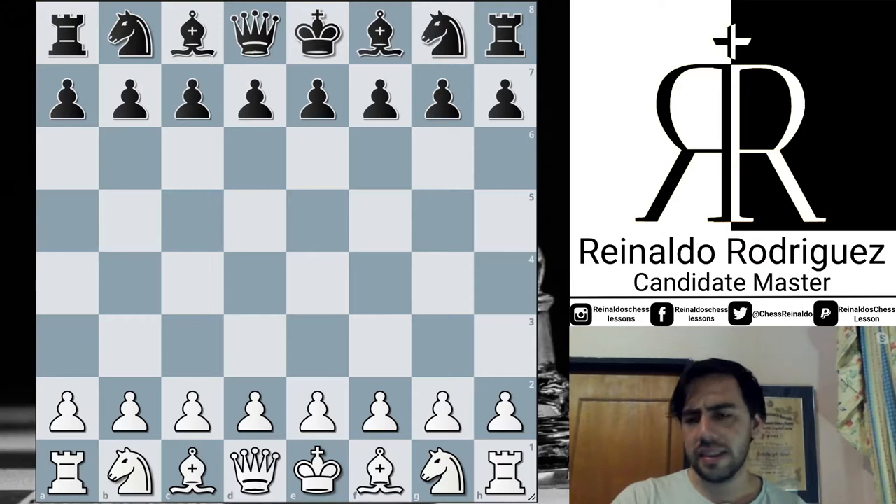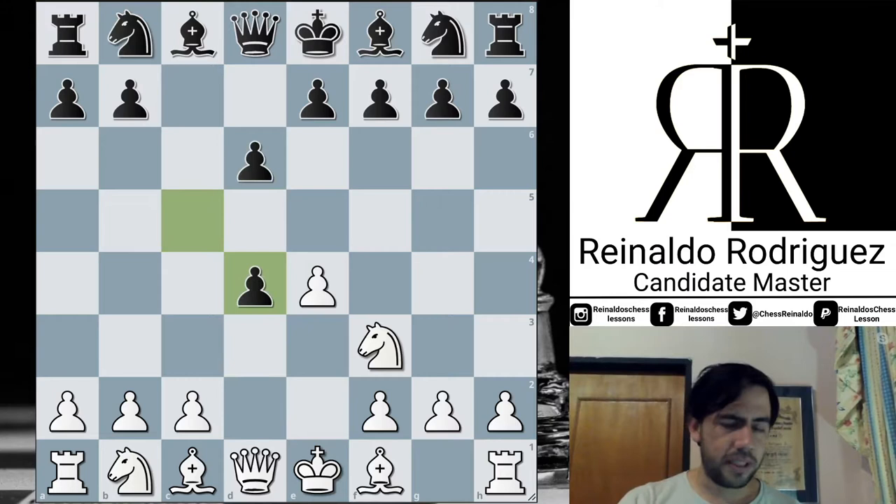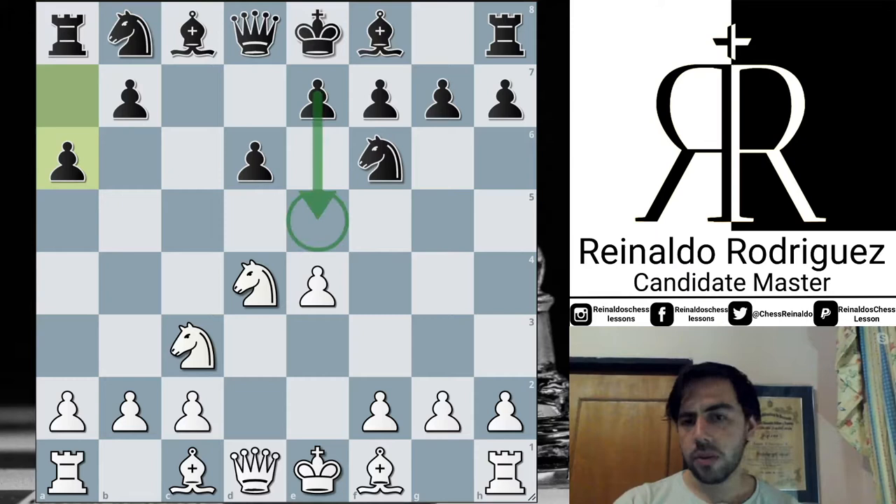There's a lot of theory here. Round number five, Grandelius Nils versus MVL. After the open system, 5...a6 — this is the move that defines the Najdorf Sicilian. Normally in the Najdorf, Black wants to go with the pawn to e5, preventing the knight from jumping to b5. That's the point of a6. Bishop g5 looks for a tray and the creation of doubled pawns. e6 prevents that, and f4 wins space with potential pressure on the pin.